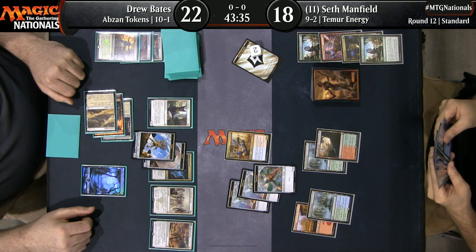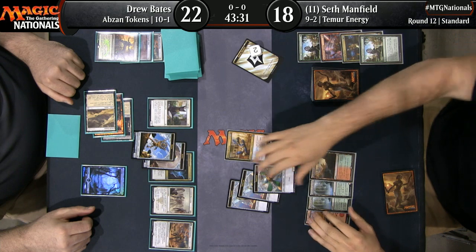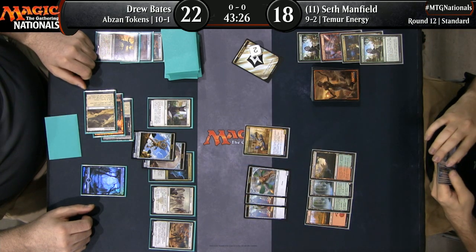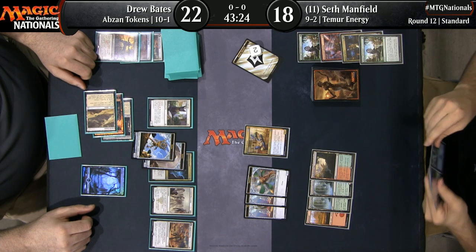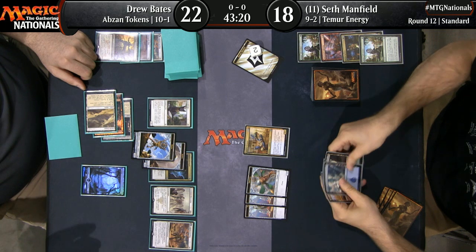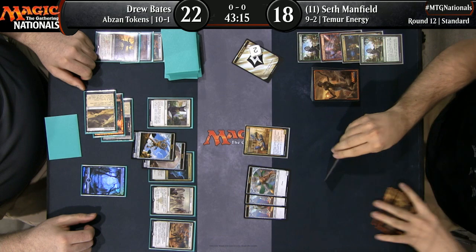He can just feel free to throw these creatures away just to flip Legion's Landing because there are so many good ways of getting them right back. Sacred Cat comes back as two cats with every activation. And with every activation of the flipped Legion's Landing producing two lifelinkers, it starts to get out of hand really quickly.